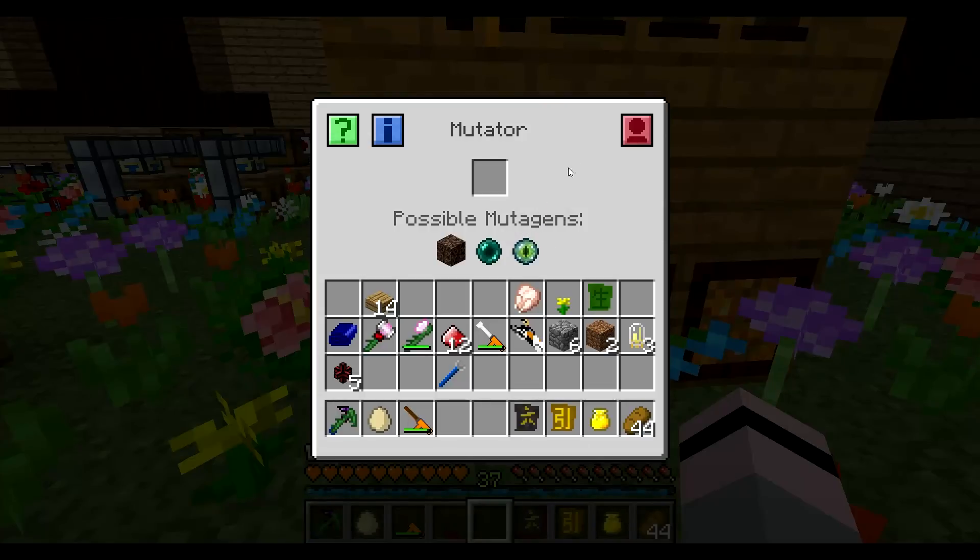That's not all of them, I think there is more. We've got soul sand. The mutator thing basically increases the chances of getting a mutation with your bees, depending on what you put in. By default I think it's a 2% chance to get a mutation. If you put soul sand in, you get 1.5 times higher. If you put an ender pearl in, it's 2 times.